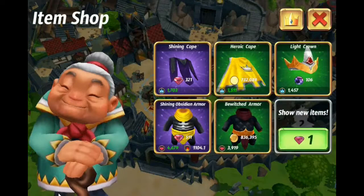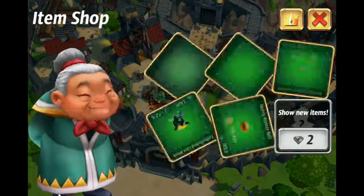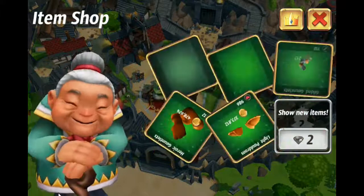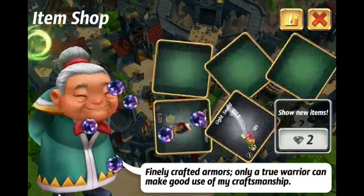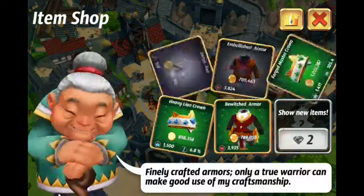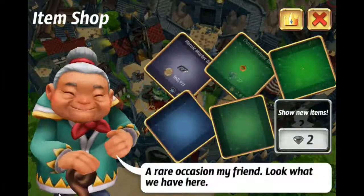Now we're on number six, seven, eight. We're really looking for an ice legendary weapon or a blunt legendary weapon, and of course gold boosting items. Number nine, ten, eleven.